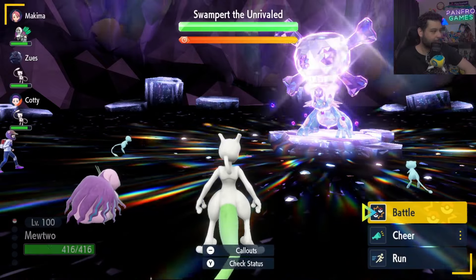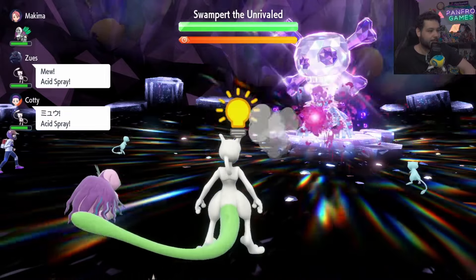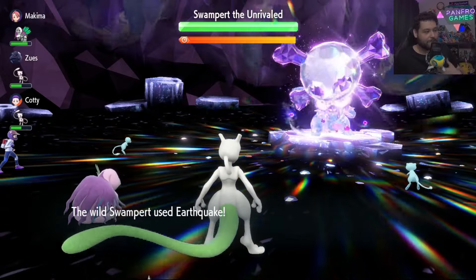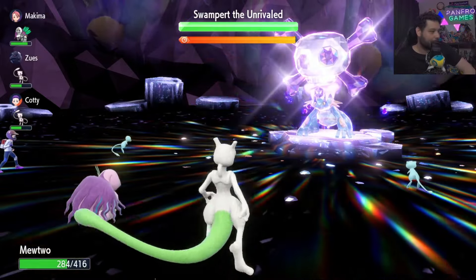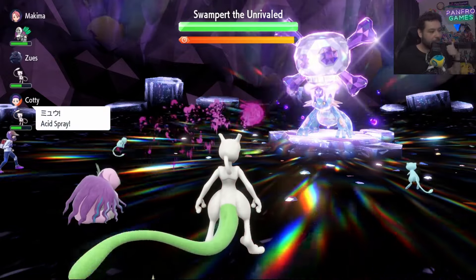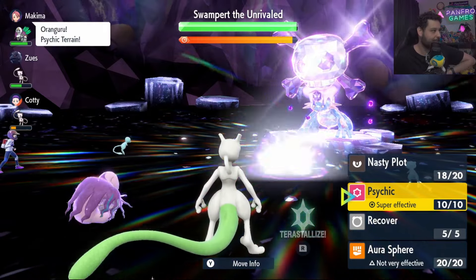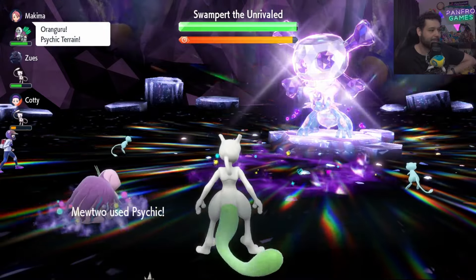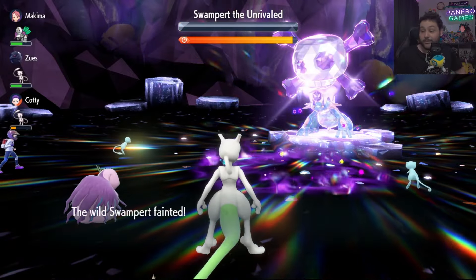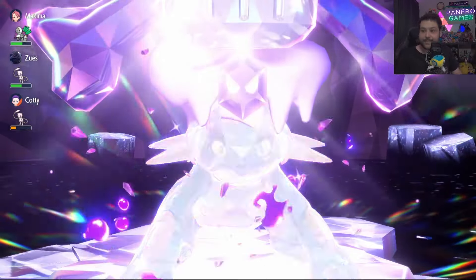I managed to dodge Muddy Water — low accuracy moves are great — so I go for Nasty Plot immediately. We get the Instruct on me, bringing me to plus 4, and then the two Acid Sprays go off putting Swampert at minus 4. Swampert hits us with Earthquake but Mewtwo is very bulky. On Turn 2, one more Acid Spray goes off, an Attack Cheer goes off, Psychic Terrain goes off, and I hit this big Psychic with the Life Orb — and that is our one-turn KO. An easy way to defeat Swampert.